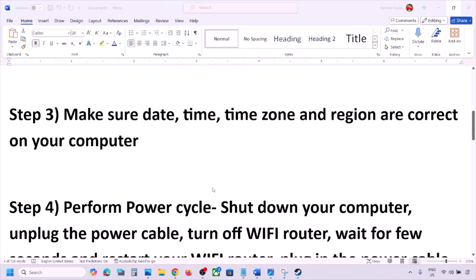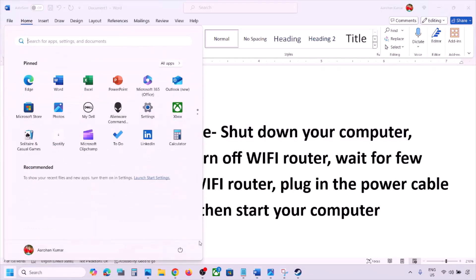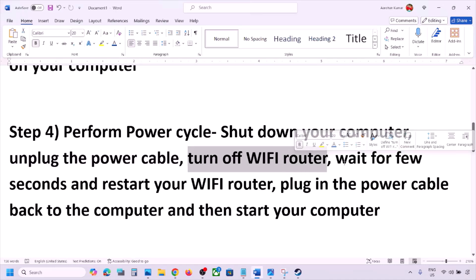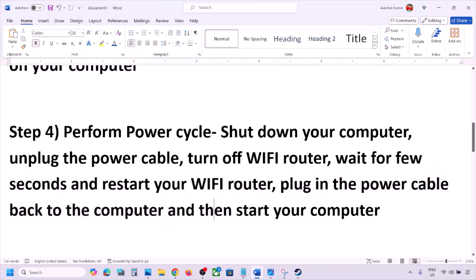The next step is to perform a power cycle. Shut down your computer, then unplug the power cable. Turn off your Wi-Fi router, wait a few seconds, then restart the router. Plug the power cable back into the computer, start your computer, and check.